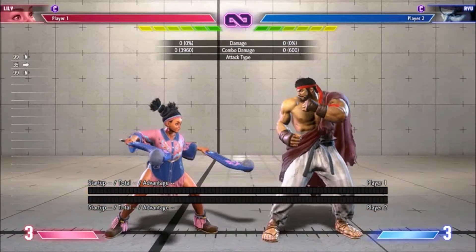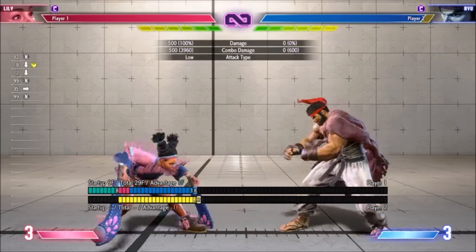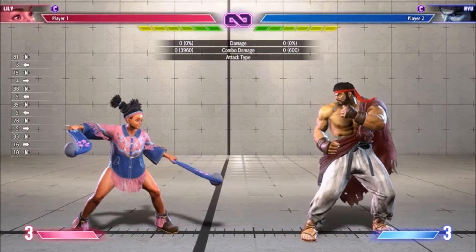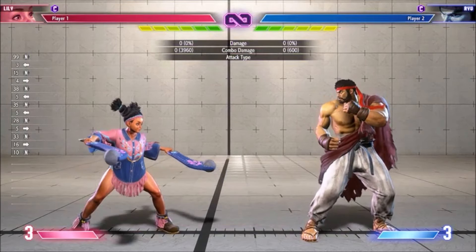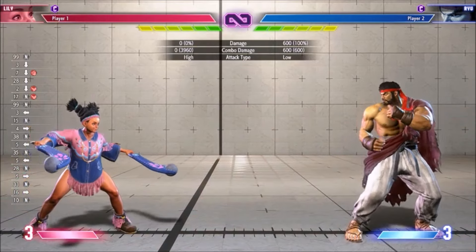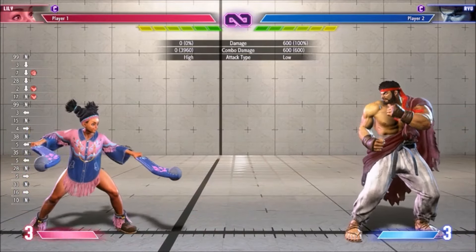Crouching Medium Kick is now 9 frame startup, down from 10. From a combo standpoint this isn't a huge deal, but it does slightly improve Lily's low presence, which is not very good. Crouching Hard Punch is easier to whiff punish in recovery. This button is carrying the lion's share of the weight in Lily's neutral, so this is a painful but warranted nerf.